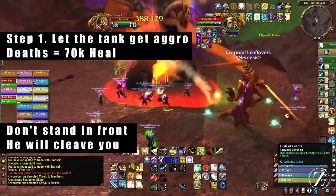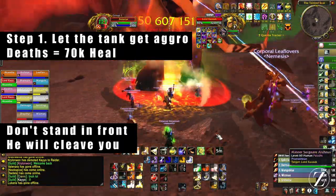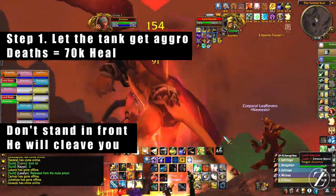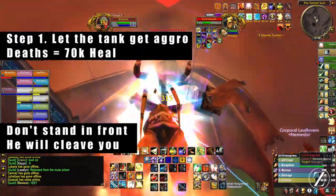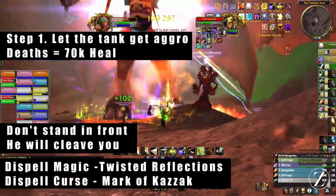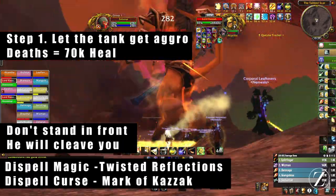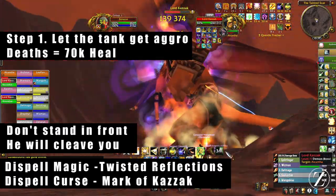This is more of a healer fight — they've got a bunch of dispelling to do. There are two debuffs to dispel. The first is Twist of Reflection, which is a magic debuff, so you want someone who can dispel magic — this can heal the boss and do damage at the same time. The second is Mark of Kazak, which is a curse, so you'll want someone who can remove curses. That one drains the target's mana and then explodes dealing AoE damage, kind of like a Living Bomb.